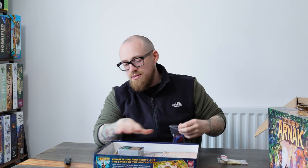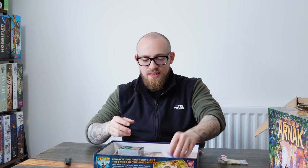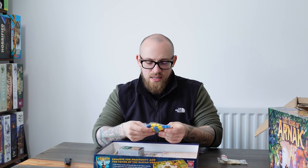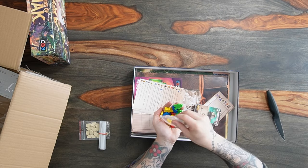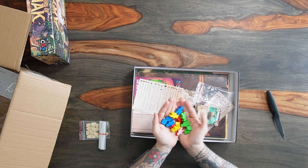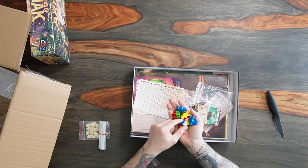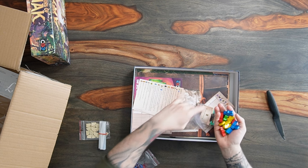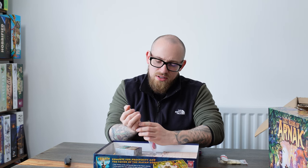It's always a bit disappointing to open a box and there's like zero compartments, there's nothing to keep everything in place. I don't think much of those — those are just wooden blocks. I think I'm going to have to get some upgrades for these, whatever these are supposed to be, because they don't look that great. I'm sure they serve a purpose and they work, but they just look a bit babyish.